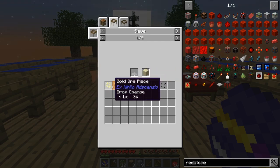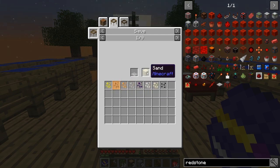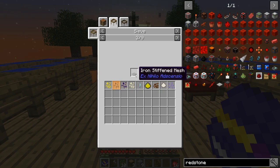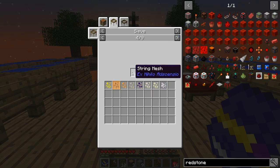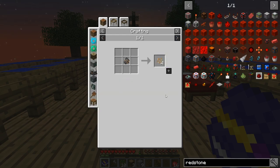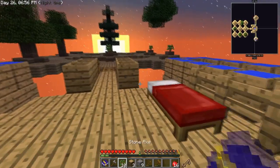There's a 20% chance of getting iron pieces when sieving sand through string mesh, 22% when you go up to flint, and 24% when you go to iron mesh - not flint, sorry. So there are only four grades. We'll go to flint - let's build a flint sieve. Can we build a flint one already?